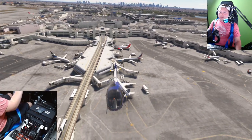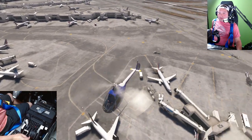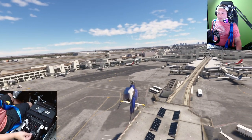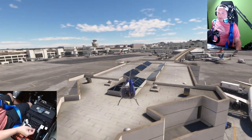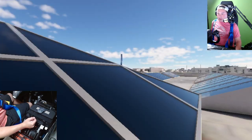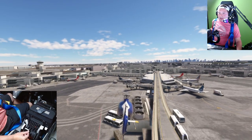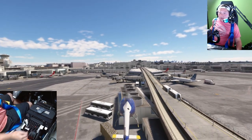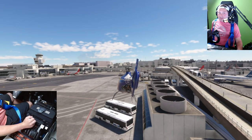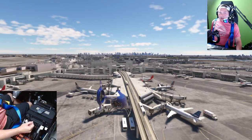Pretty cool airport. I'm trying to get low here. Oh, it's going through the airport — look at that. Trying to get you close to the train here. Yeah, JetBlue, American — yeah, a lot of the big carriers here.